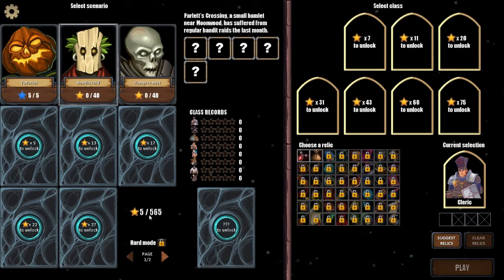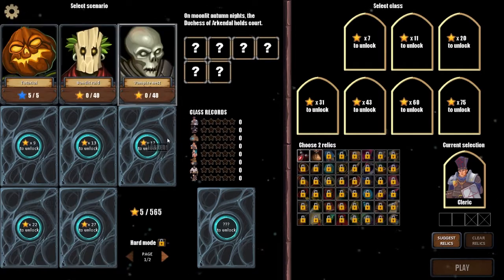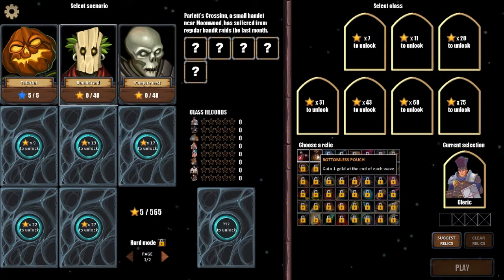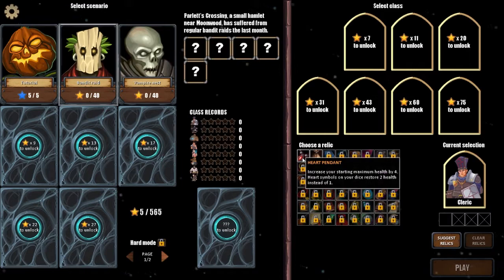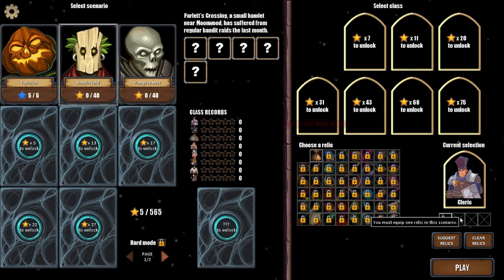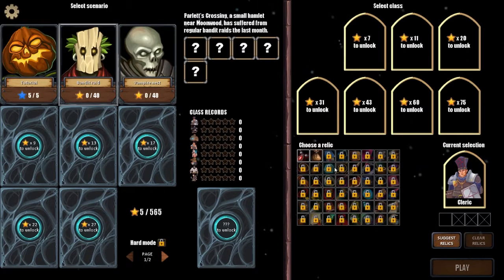There's a question mark to unlock — a hidden scenario. Now let's try Bandit Raid. I need to choose a relic: gain one gold at the end of each wave, increase your maximum HP by four, or heart symbols on your dice restore two health instead of one. Both are quite good. You must equip one relic per scenario. Lower scenarios likely give you more relics. I go with the heart-restore relic.